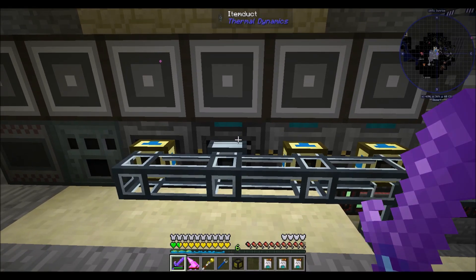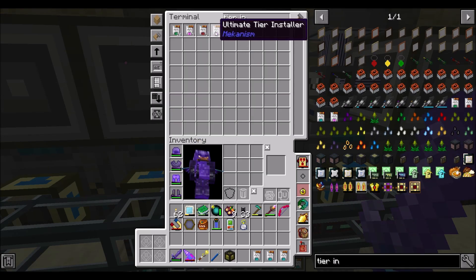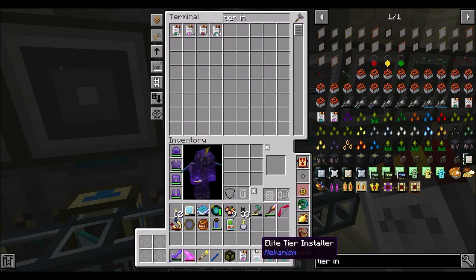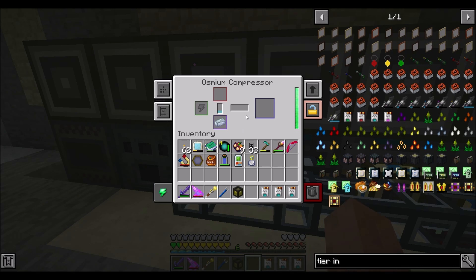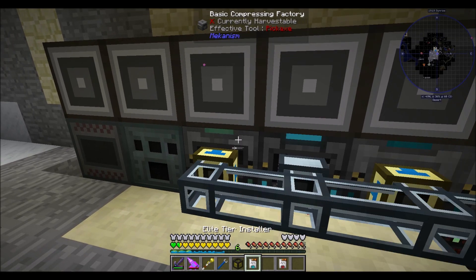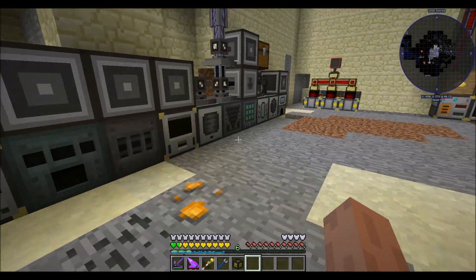Not too shabby - you guys are going to refill your redstone and everybody's happy. What do you use the ultimate installers for? I assume you can upgrade this - is that something disabled in the configs by default? I don't know. The osmium compressor - should we upgrade this dude too? I feel like we should. Boop boop - pretty cool, nice.